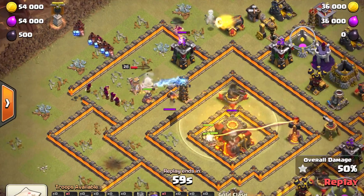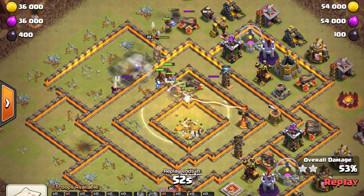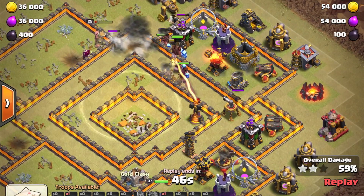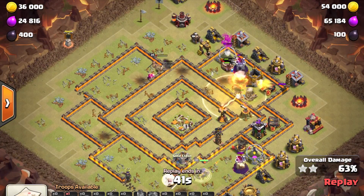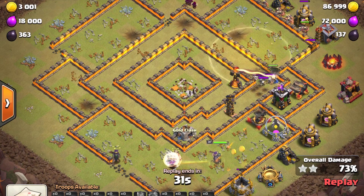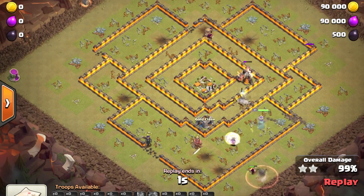The hog riders come out and a lot of the miners have gone to the middle. The hogs are helping on the outside as well, and this is what makes this strategy really strong at town hall 10. A giant bomb comes up but it's essentially over — the queen is under no real threat because the hybrid on the other side is distracting all the defenses. He finishes the attack with about 40 seconds left.